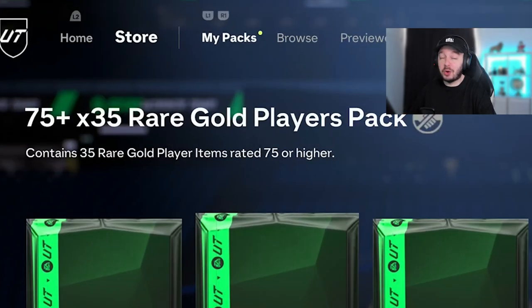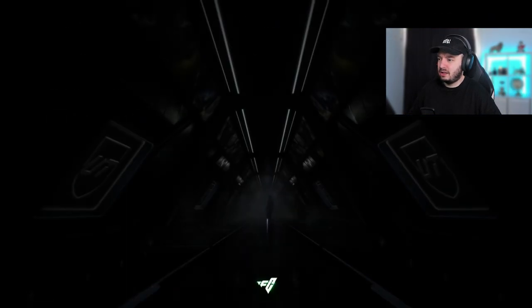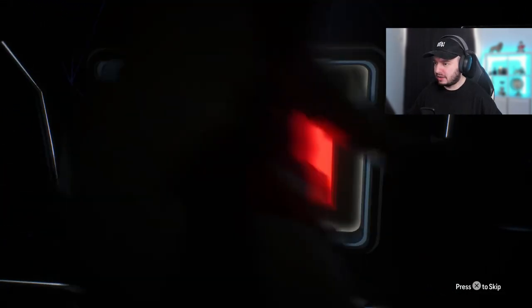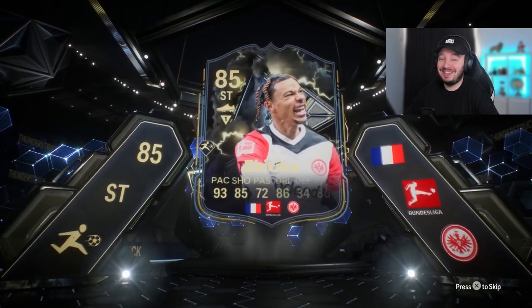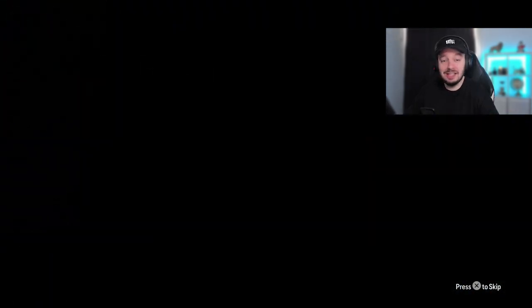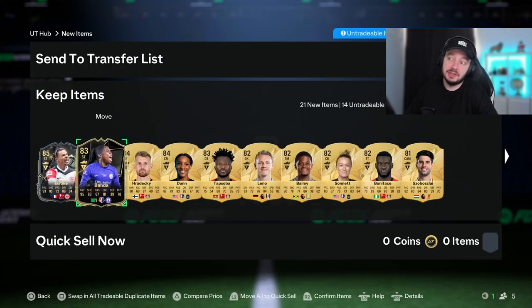75 times 35 — gotta be at least one walkout or a special card, right? Thunderstruck — come on, please. Who's that? Striker, French. I forgot about him, I got confused. Doesn't look too bad, but he's definitely gonna be cheap, and he's untradable. Good to have in the club if we want to build a French team though — and Torres isn't French, so you know.